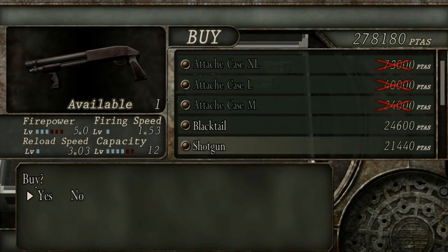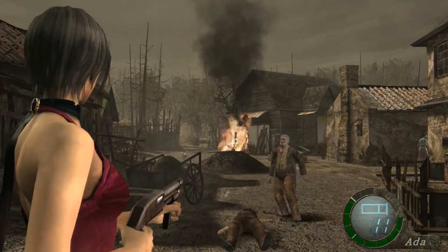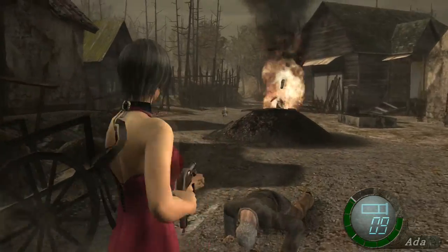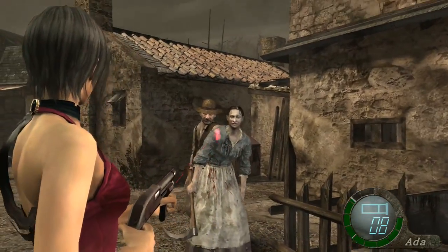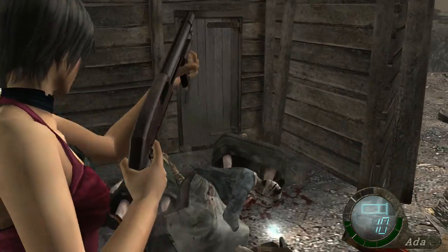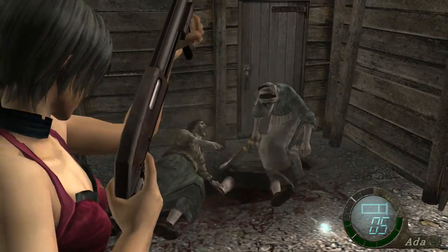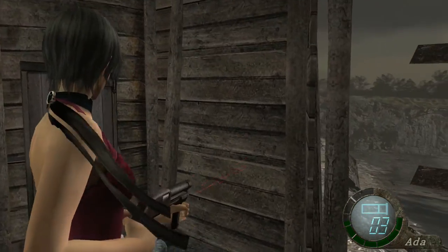In Ada's campaign, Separate Ways, you are able to purchase a shotgun also simply called Shotgun. It is modeled after the Mossberg 500. You cannot upgrade this weapon — what you see is what you get. It will set you back 21,440 pesetas, with a firepower of 5.0, a firing speed of 1.53 seconds, a reloading speed of 3.03 seconds, and a capacity of 12 rounds. Since you are unable to upgrade this weapon, it is fairly weak compared to the other shotguns that Leon can use. However, it is the only shotgun you can use in Separate Ways.